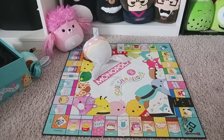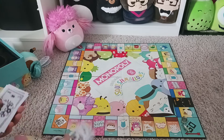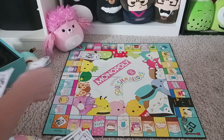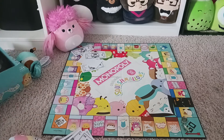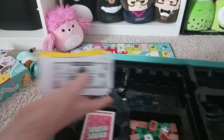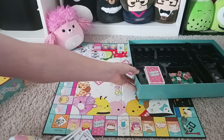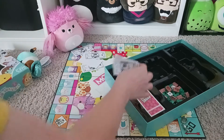Everyone gets this amount of money. Everyone gets five ones, one five, two tens, one twenty, one fifty, four hundreds, and two five hundreds. I'd recommend putting the money in these little trays near the banker. I'll be the banker, so I'll put all the things in there. Once you've given everybody their ones, put all the ones in here.